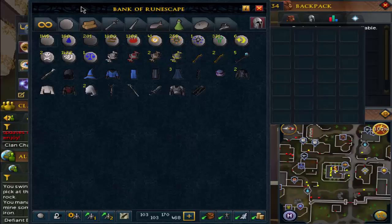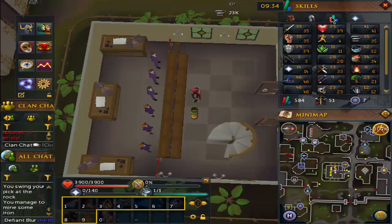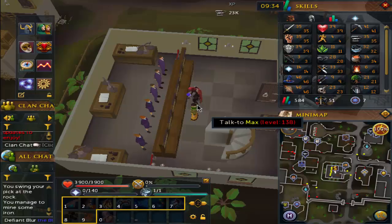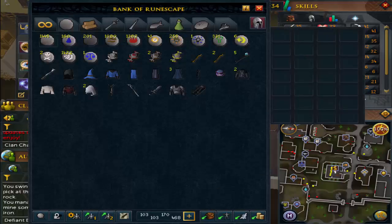We just hit 41 mining — maybe one or two inventories to 42. Mining is tough but I'm enjoying it right now. When I get into a rhythm with mining I don't want to stop. However, we're going to take a short break from mining; it won't take long.